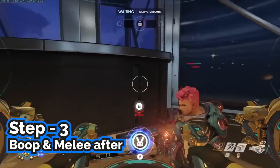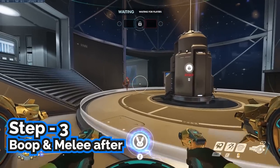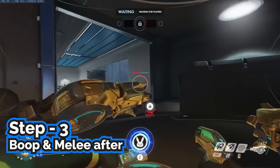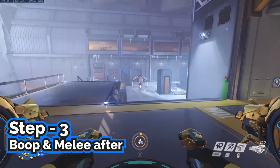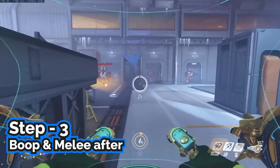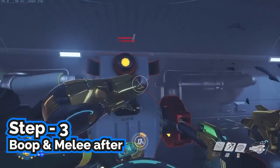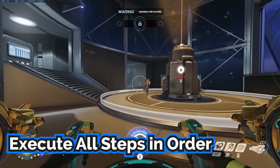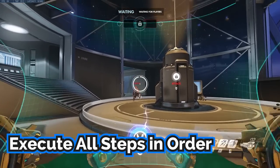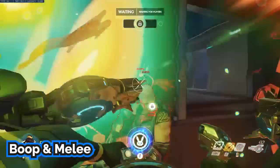Towards the end of your boosters, you should be able to boop your enemy back and then melee them right after. The melee portion is crucial to this combo — whether or not you actually hit the target — since it will turn off your boosters. If you don't melee, you might find yourself boosting past the enemy and losing track of your target. Practice this in the practice range against bots. If you execute all of these steps in order, you can do the combo that deals a quick 200 damage and deletes most squishy heroes.